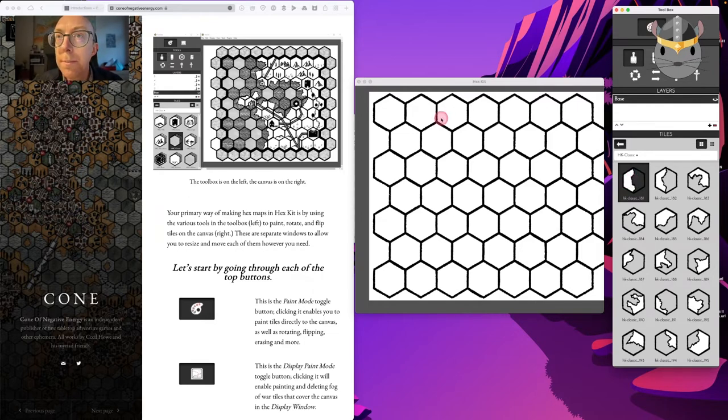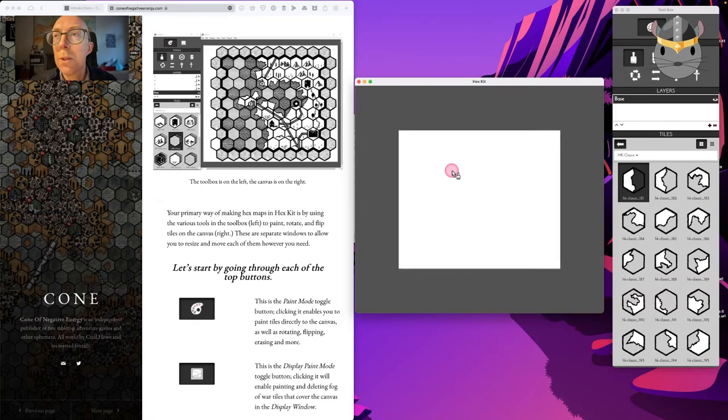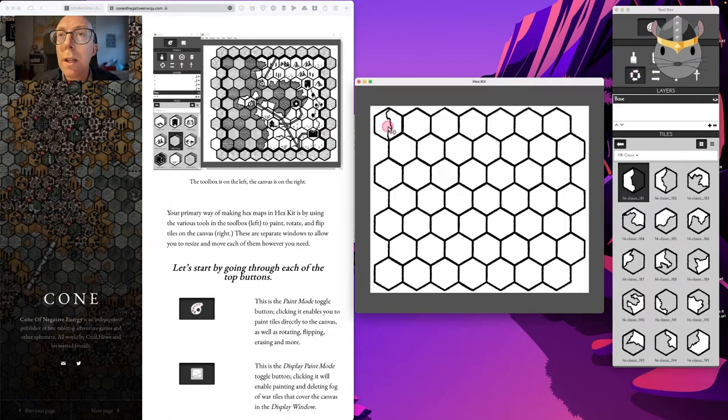Nothing happens if I click that — fair enough. That's odd, this must be the transparency. I'd like to rotate it — I don't know why it keeps zooming, it must be my scroll wheel, which is very fiddly. I want to flip it. It's kind of hard to tell until we add more things. I want something at an angle now — it does seem to be smart enough to connect. Is there a keyboard shortcut for rotate? Yes, it is R, but it doesn't seem to work — not lowercase R.